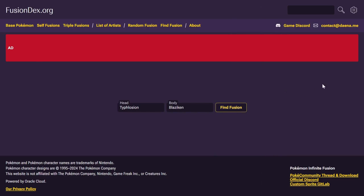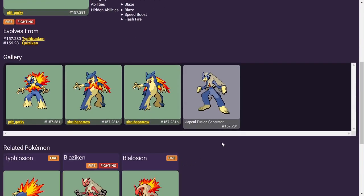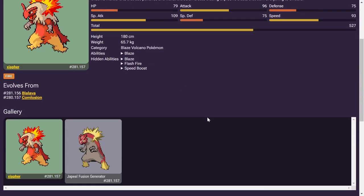Let's take a look at a Typhlosion and a Blaziken. This is going to be the first one — I love the shading on that one. We do have a couple variants here as well, with the fire-fighting typing. On the flip side, we are going full red with this one — singular fire typing.